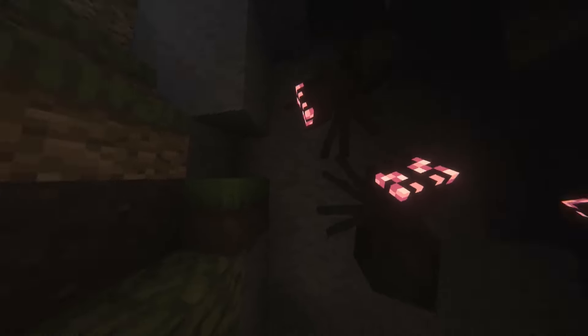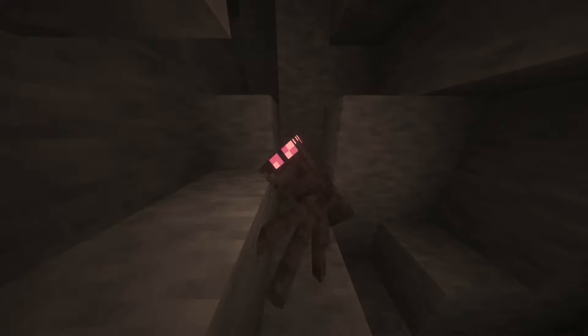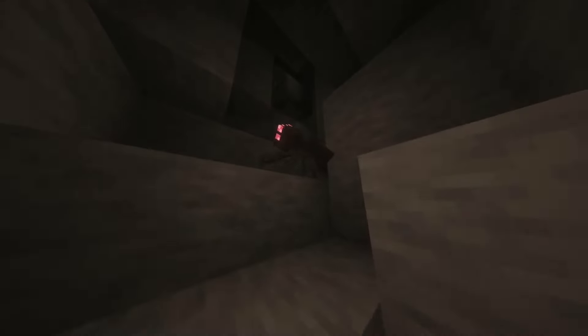A quality of life update most players would favor is a spider improvement where spiders are actually able to walk vertically and upside down — that would be so much more interesting and engaging. Along with that, Mojang should add glowing eyes to spiders so that in pitch black caves you can just see red eyes crawling up the walls. That would be pretty cool.